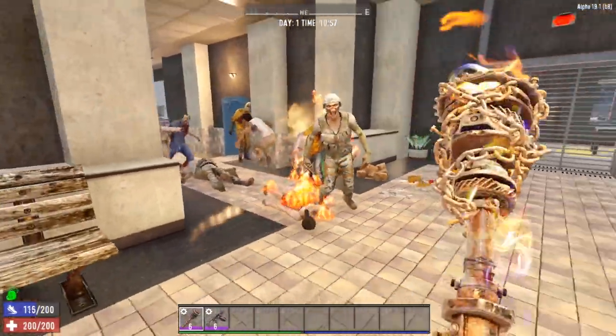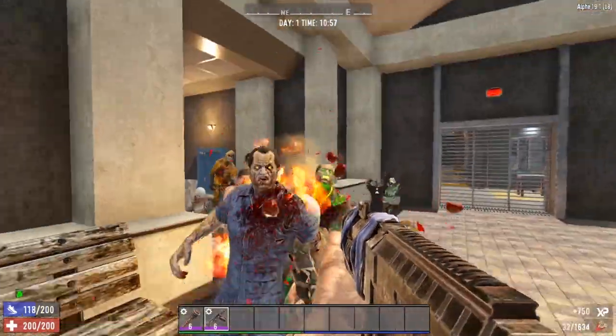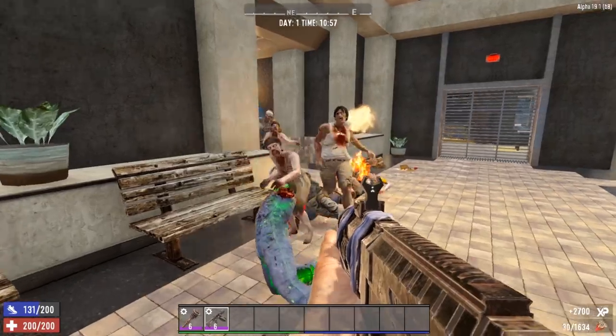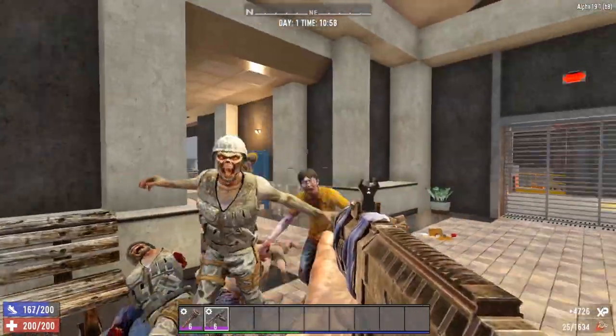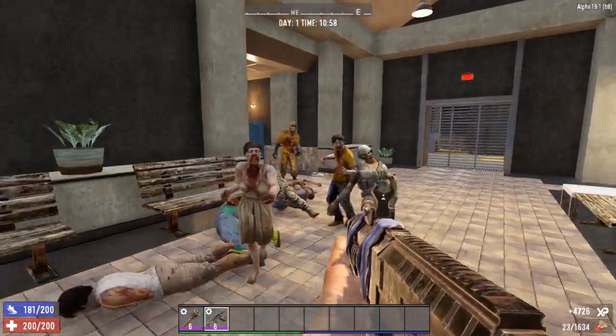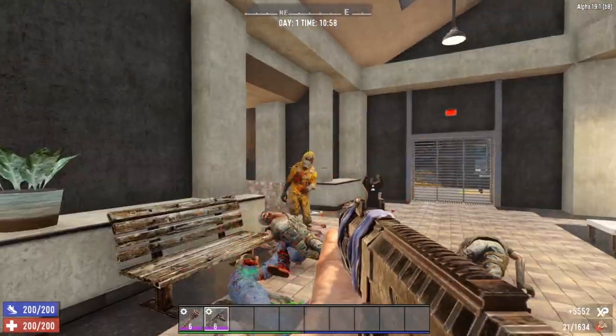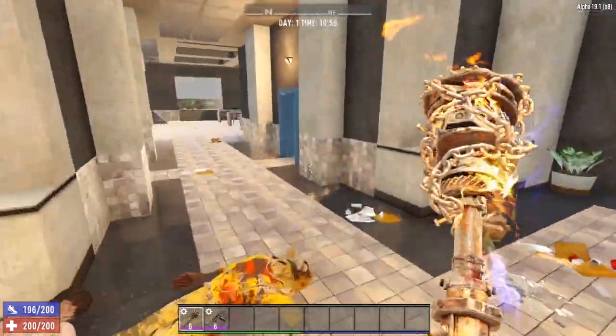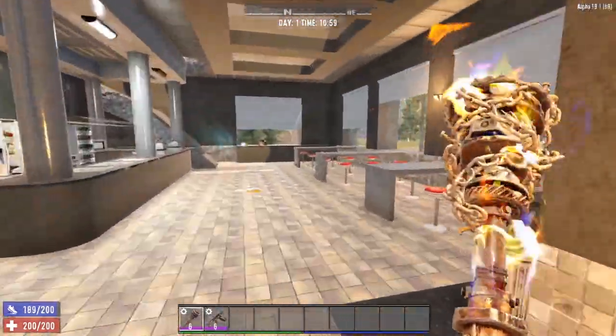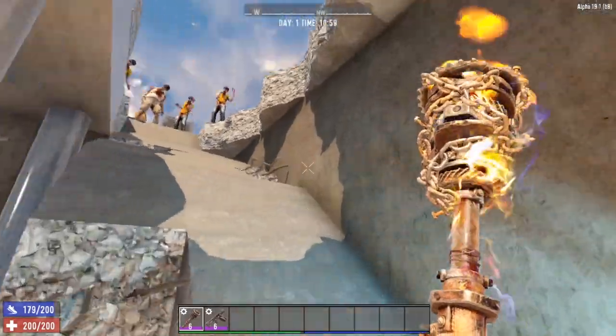Now we've got kind of a little crowd, so let's go ahead and pull out our shotgun for a little crowd control. We didn't really need to — we could have probably taken care of them with the club — but I want to show the shotgun off as well. Switch back to the club. We just slayed a whole bunch of zombies and let's move on up.